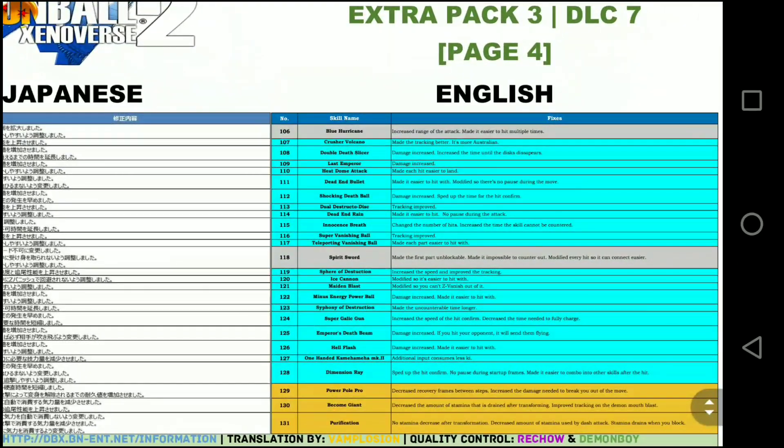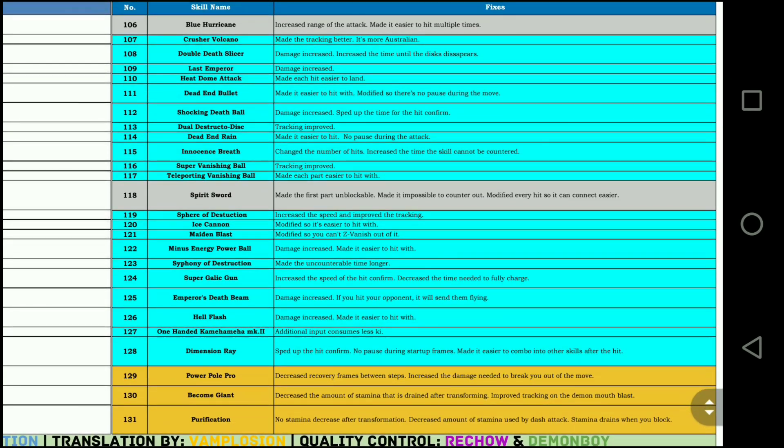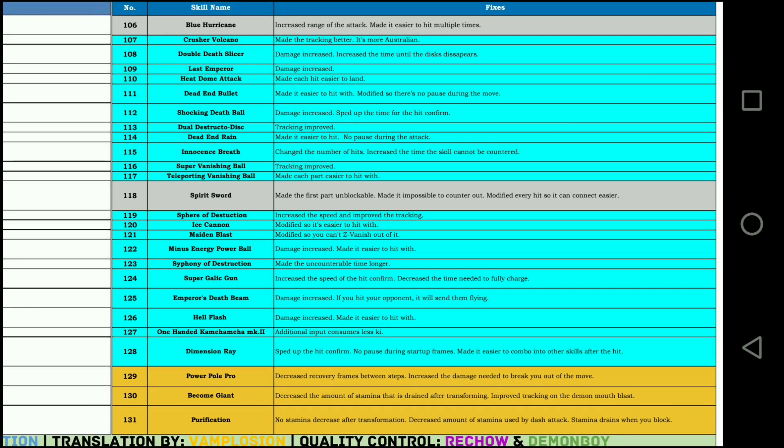Alright, last but not least — the final page, which has a lot of ultimates. The first one I'm very excited about: Blue Hurricane — increased the range of attack, and made it easier to hit multiple times. As you remember from Xenoverse 1, that was a fantastic move. In Xenoverse 2 it was nerfed into the ground — almost useless, a joke ultimate. Maybe now it'll be viable. I keep saying that, but I'm just excited for all these previously broken ultimates and moves potentially becoming useful.